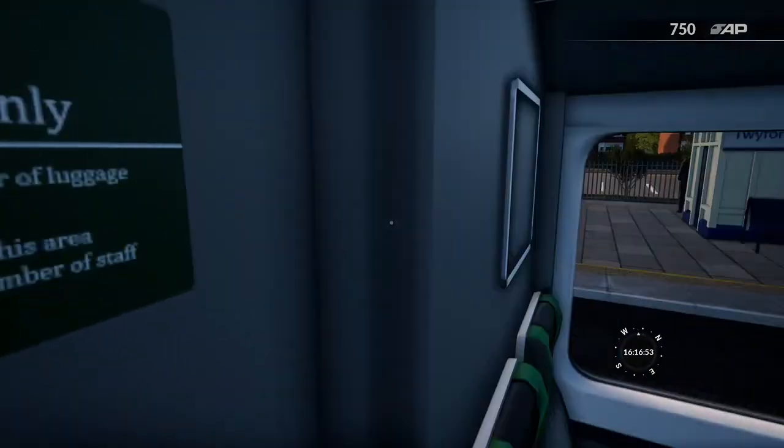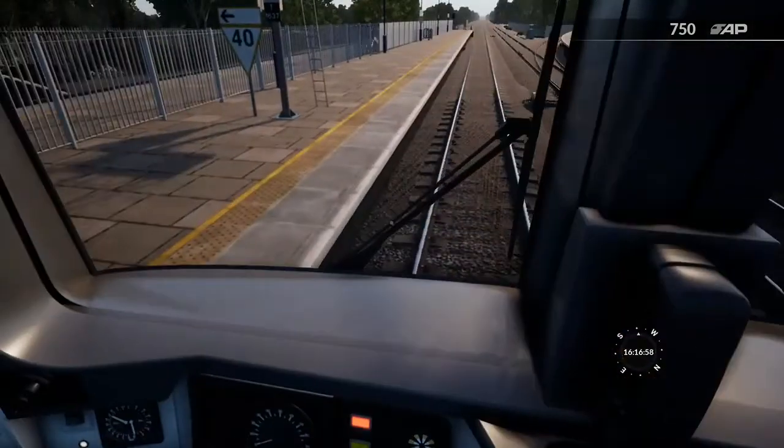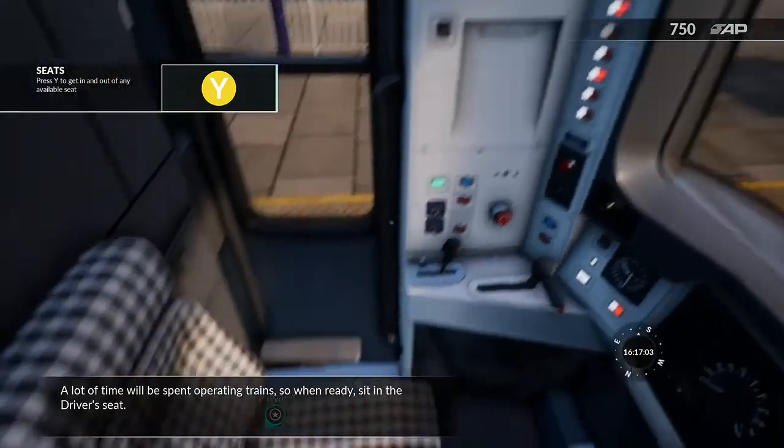Open the door and head into the driver's cab. A lot of time will be spent operating trains, so when ready, sit in the driver's seat.